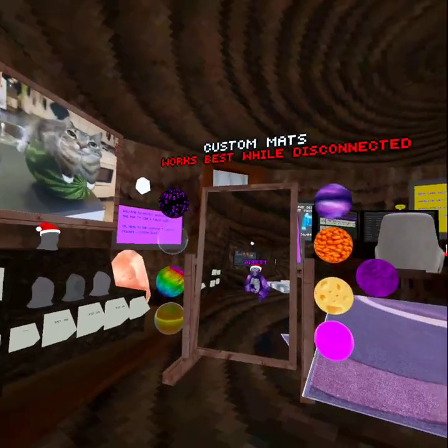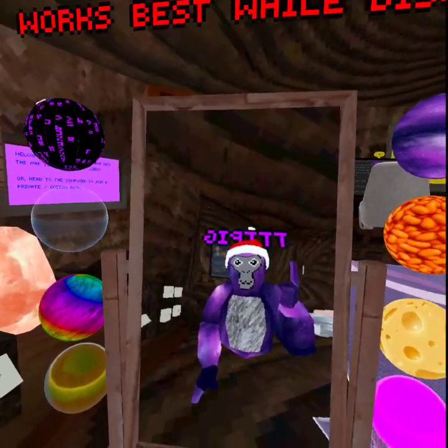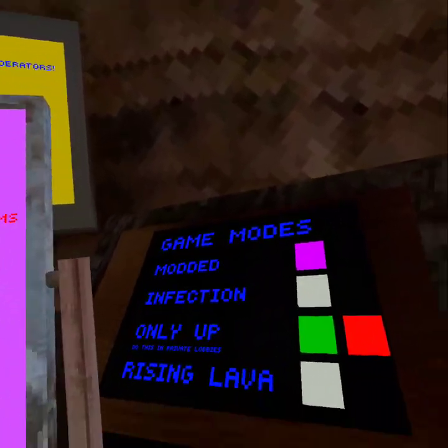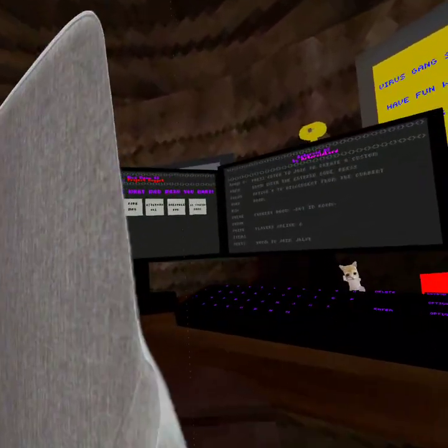There are more menus like the bark mod menu, and they didn't copy the interface. To get the mods working you gotta click on 'modded.' They also have a music player.